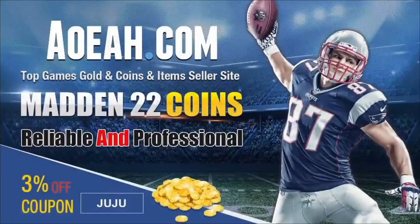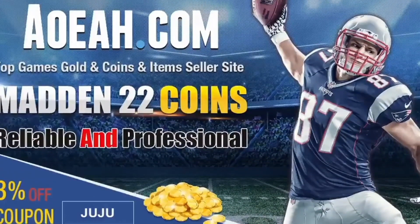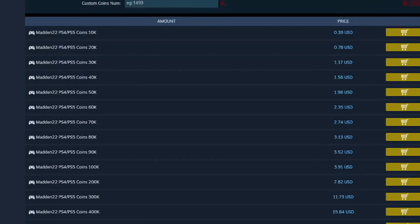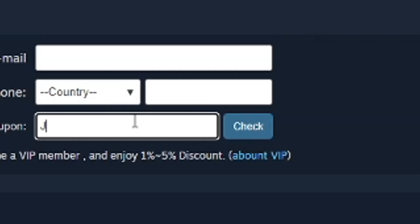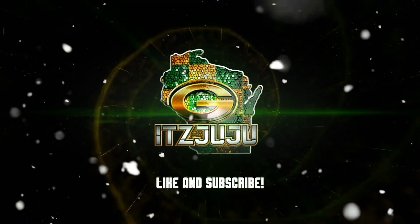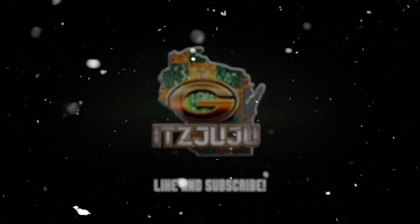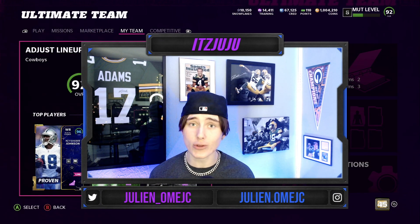If you need coins to build that god squad or max out that theme team, go check out my sponsor aoeah.com for the absolute cheapest coins on the market with super safe and fast delivery. Don't forget to use code juju to save.